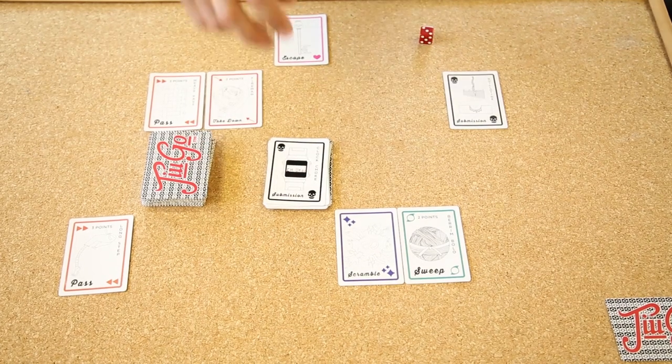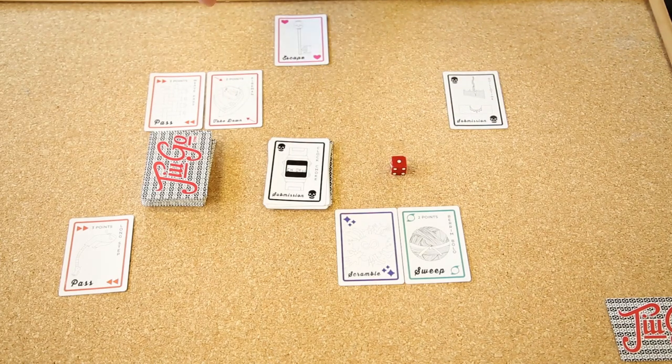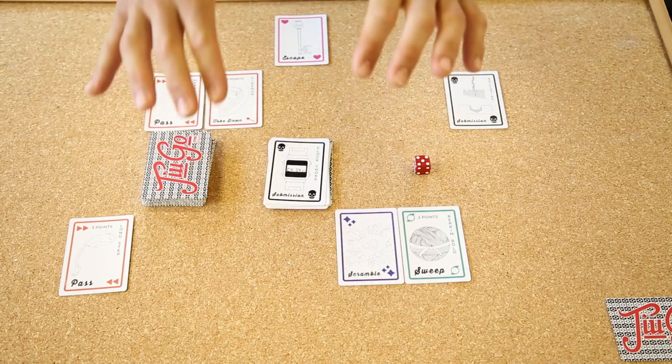Now at this point in time, player two has no escapes. Player one is attacking — that's a pretty weak clock choke. Rolls a five. Player two is still in the game.